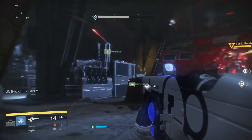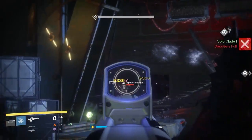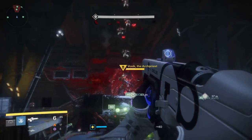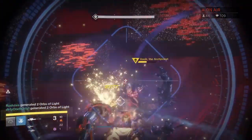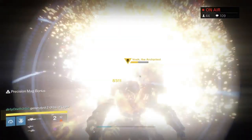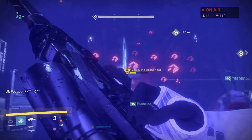Once you've thrown the relics at the Archon Priest, check for one of the rooms on the right or the left to be lit up. Get as many of your teammates into that room as possible, then destroy the button on the right side of the door. This will seal off the room and keep you and everyone else inside alive while the Seva burst goes off.